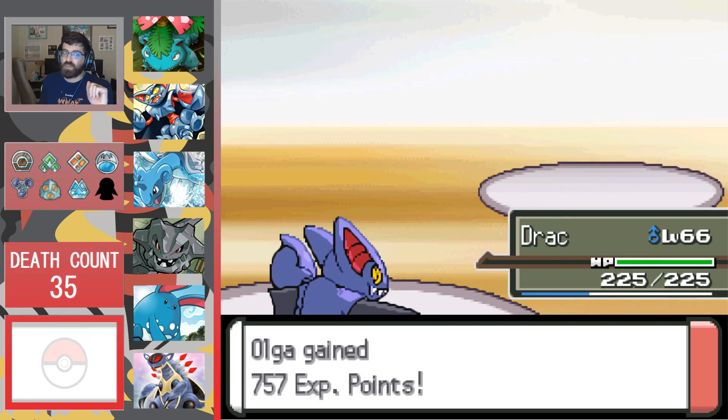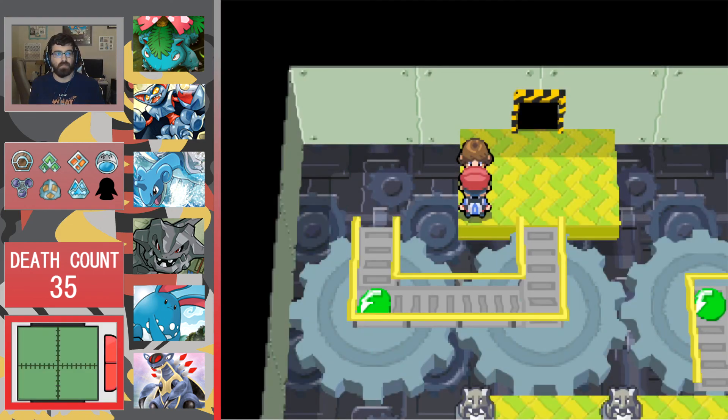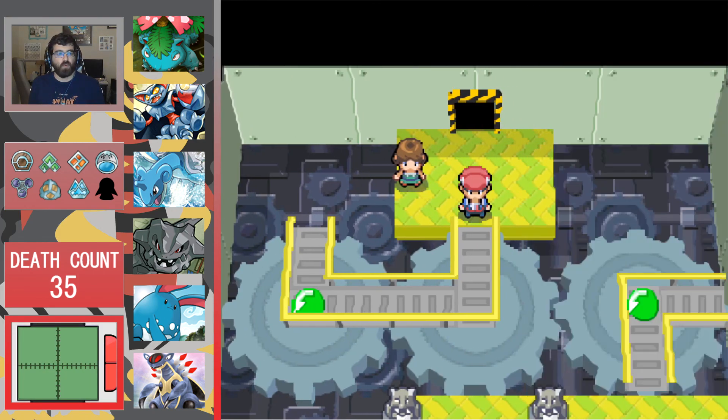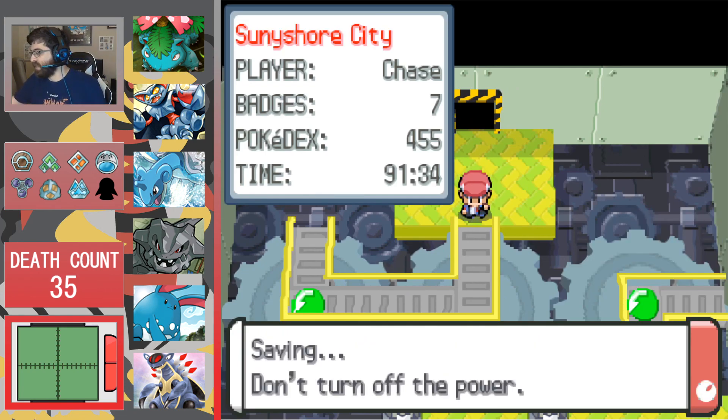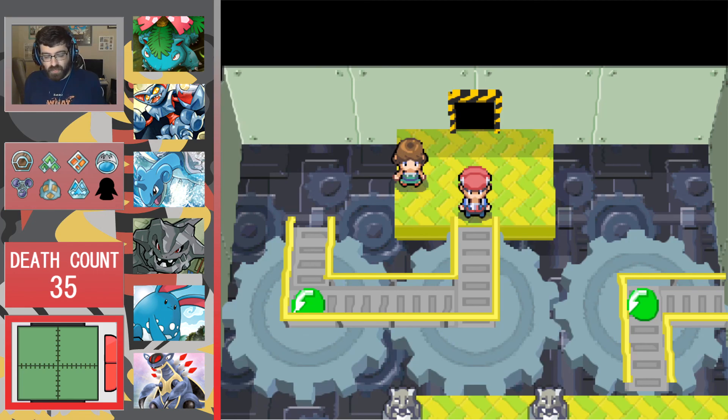That Pachirisu was level 59, so Volkner is going to have some very powerful Pokemon. We're going to wrap it up right here. Next episode we'll take on the rest of the gym. I'm going to check if Desu can learn Megahorn from the move reminder. Anyway, if you enjoyed the episode, leave a like and comment below. If you're not subscribed, go ahead and subscribe and become a member of the family. Thank you guys so much for watching — I'll see you in the next one.